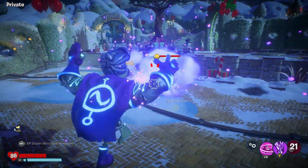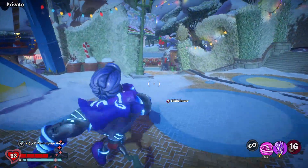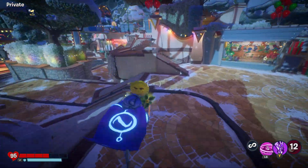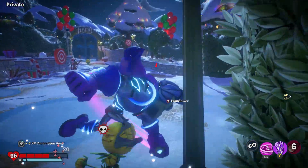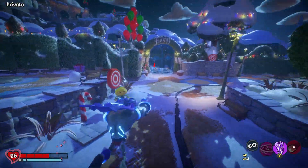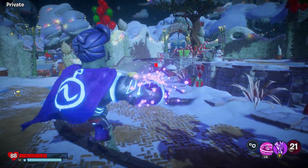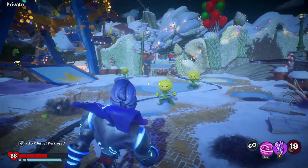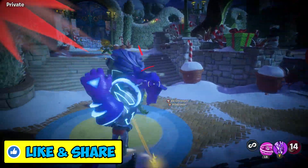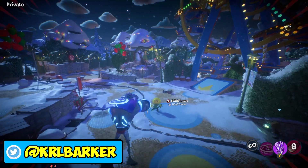Next is the Super Ultra Ball, hitting for 148 in Giddy Park. It likely doesn't hit quite as hard in PvP. You can use the combination of the Hyper Jump Thump and the Super Ultra Ball together, which is a pretty cool thing. It's 21 seconds on the reload, and there is some splash damage as well — if you don't get a direct hit you're looking at about 15 damage from that.